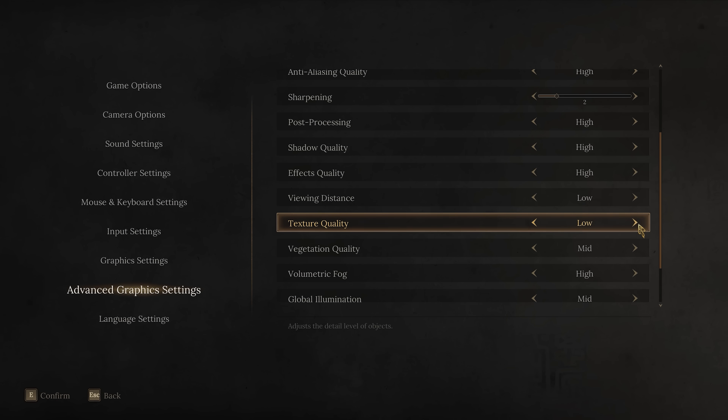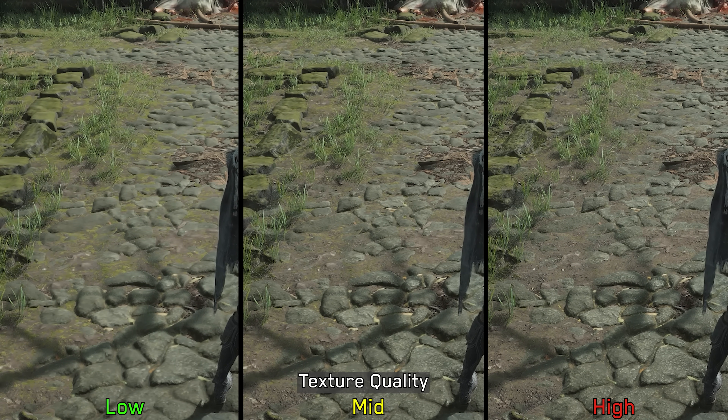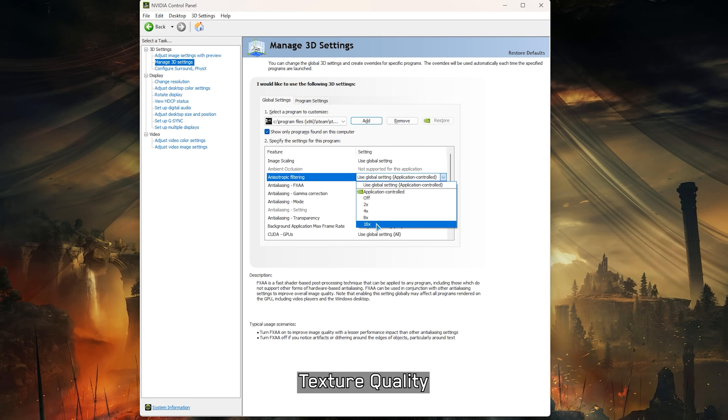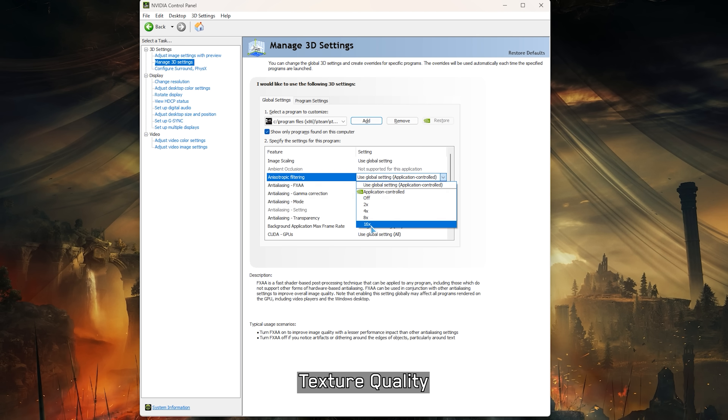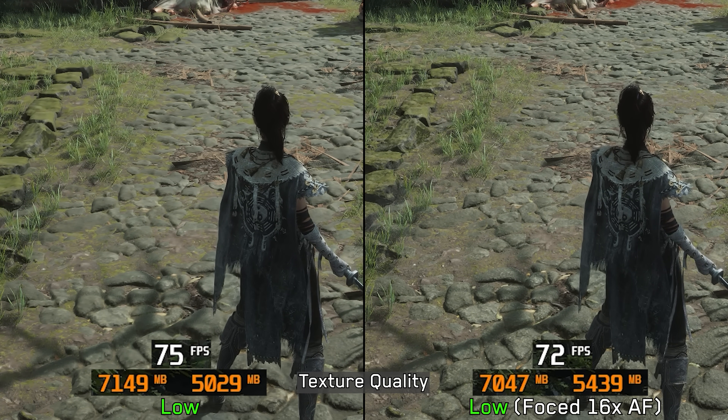Next, texture quality — a crucial setting for the 3060 Ti. This controls the quality of the game's textures and anisotropic filtering. For 8GB GPUs, I recommend keeping this at low to avoid any VRAM issues. Try forcing 16x anisotropic filtering using a tool like Special K or through the Nvidia Control Panel. This will improve texture clarity compared to the default low setting without significantly impacting VRAM usage or performance.